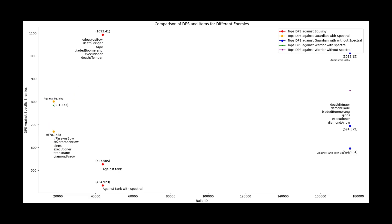Let's compare these builds. Here, looking at the same build — the best build against a tank with Spectral — when used to hit a squishy target, it only does 801 DPS. Comparing that to the red line, we can see it's a 300 DPS drop-off. So if you've built optimally to kill a tank, you'll be losing 300 DPS hitting a squishy compared to using the best build for squishies. And using the squishy-optimal build against a tank without Spectral results in 527 DPS — about a 150 DPS drop-off from the tank-optimal build.